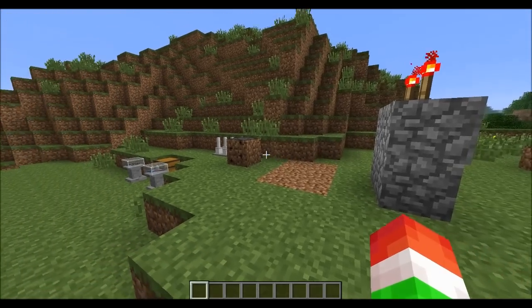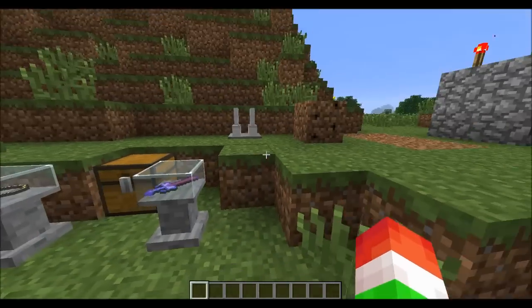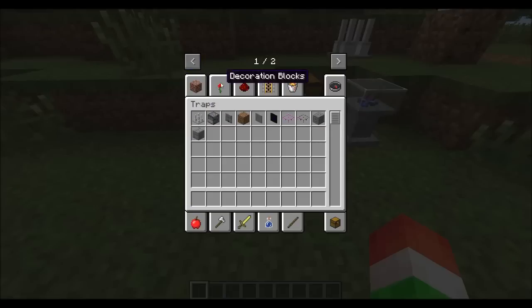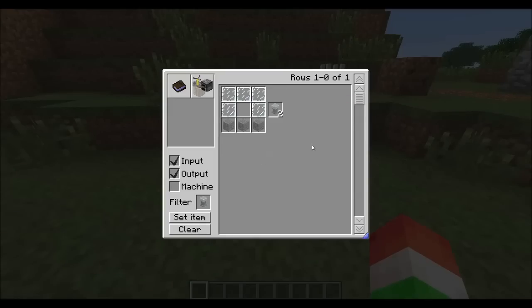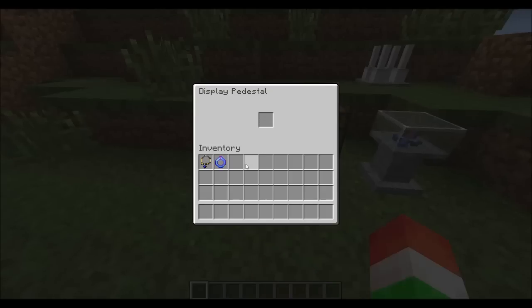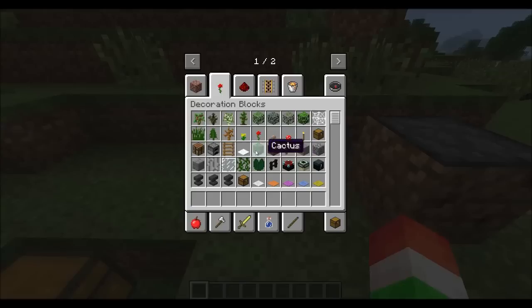Now let's take a look at the traps. Before we look at those, let's check out these things that hold your unique artifacts — they're called Display Pedestals. They have a simple crafting recipe using some glass panes and three pieces of stone, and you get two of them. To put your artifact in, just right-click on the pedestal and it displays right there — you can take it out the same way.